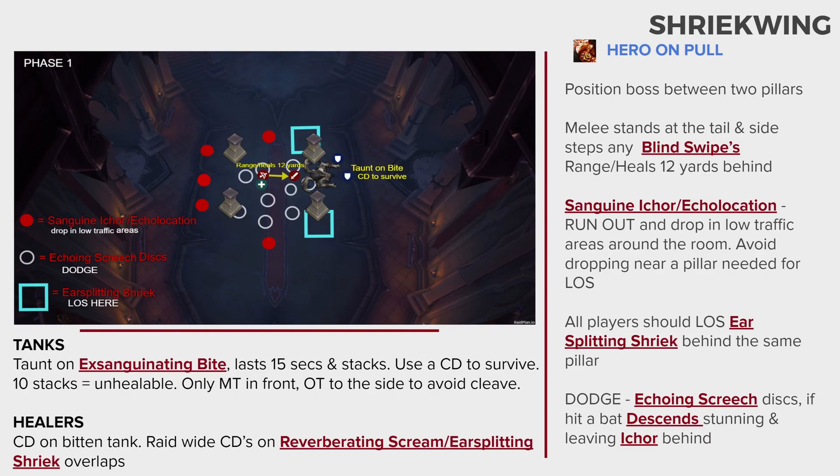Tanks will be suffering from Exsanguinating Bite. Use a minor survival cooldown to survive this and taunt on two stacks. Only the main tank should be in front of the boss because of cleave. Healers, you should help your tanks by using cooldowns for high Exsanguinating Bite stacks. You will also need raid-wide cooldowns for any mechanic overlaps like Reverberating Scream and Ear Splitting Shriek.